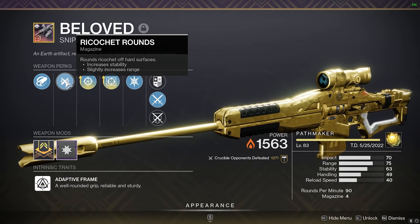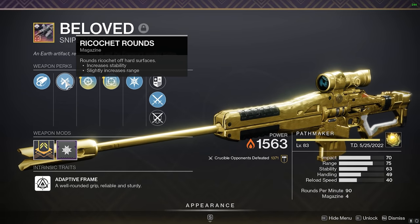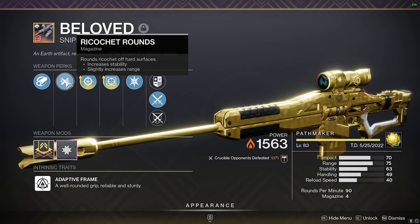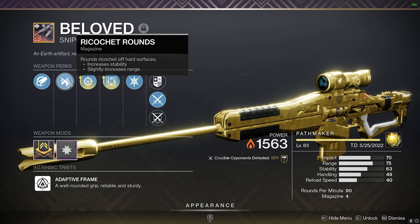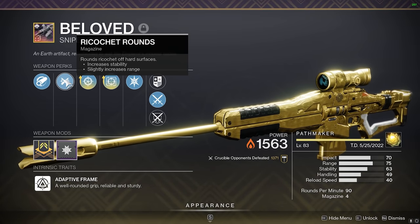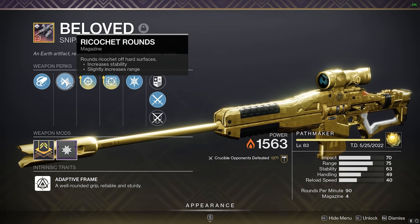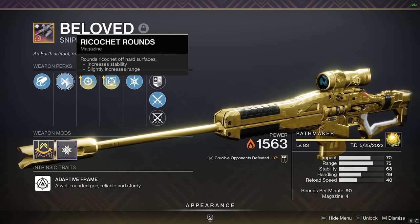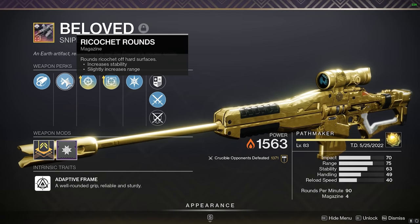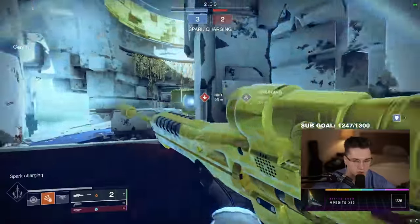For the magazine, there really isn't anything else you can go with here. Ricochet Rounds is pretty much just the best all around — it gives you the best bang for your buck, providing stability and range without decreasing any other stats. You could run High-Caliber Rounds if you want, but you don't really need to flinch people when you have a one-shot gun. That's why I think Ricochet is definitely the best here.